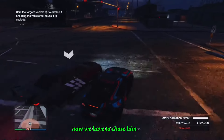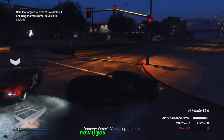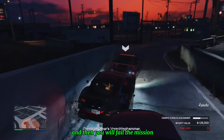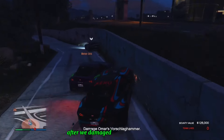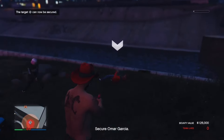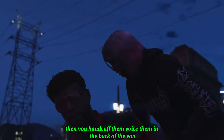Now we have to chase him down outside of the LS car meet. If you get this mission, make sure you don't shoot the vehicle or it will blow up and then you'll fail the mission. After we damaged his vehicle enough, he got out. Now all you have to do is tase him, then handcuff him and place him in the back of the van.